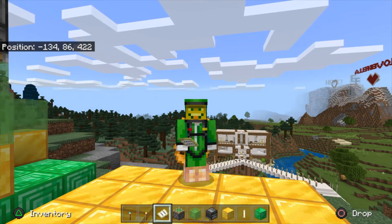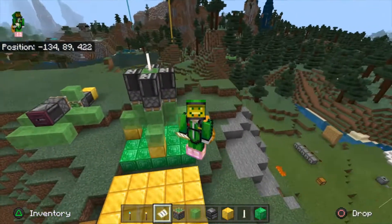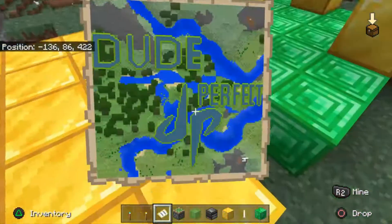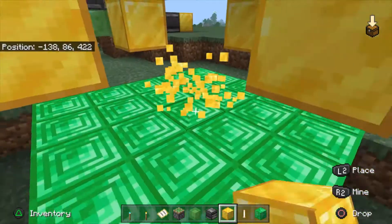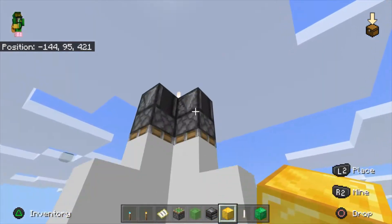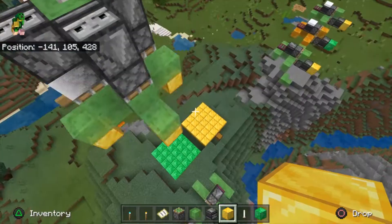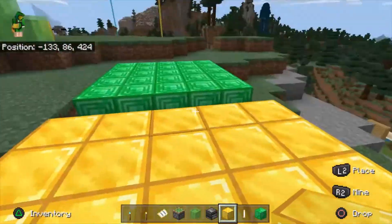Hey, what's up guys, Rampage 379 from Epic Edge. Today I'm going to show you how to build a working rocket in Minecraft — yes, it actually flies and stuff. It's pixel art, and all you have to do is trigger it and there it goes. You can even ride it if you want. If you want to know how to build it, just stick around until the end of the video.